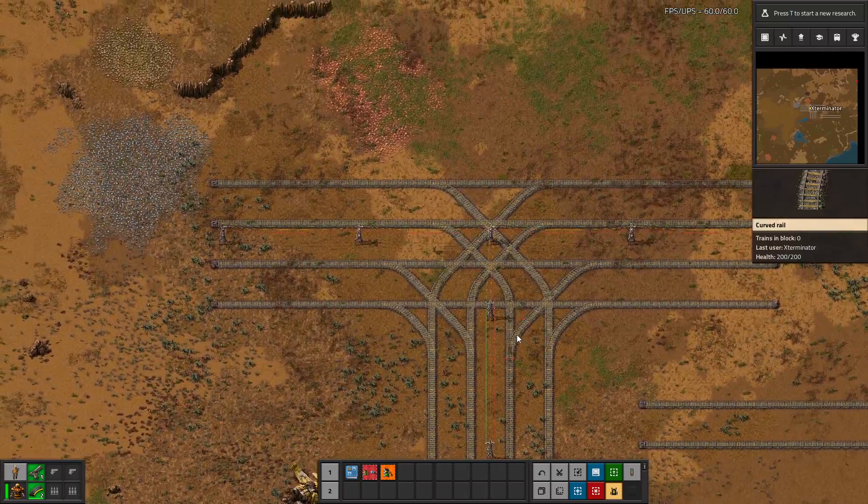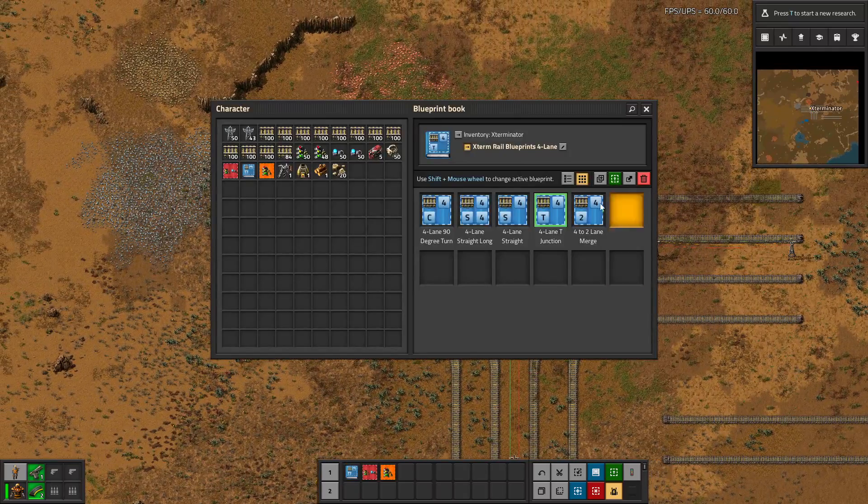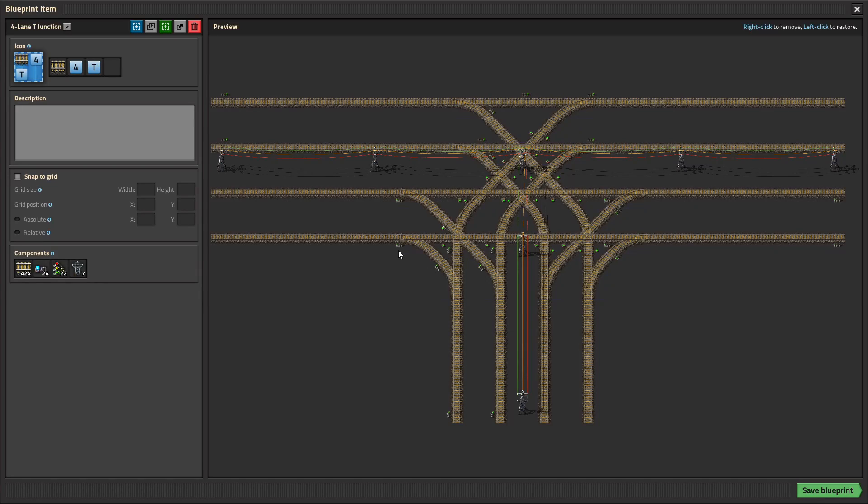We have a junction here that I've taken the signals out of just to show an example. This is how it was signaled originally. Generally speaking there are chain signals before crosses all throughout the intersection, and then rail signals before merges and sometimes at the end of the path. So that's what the original looks like.